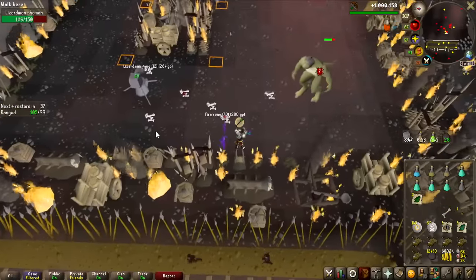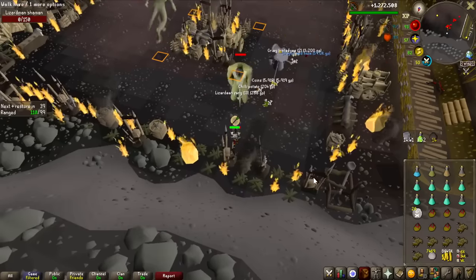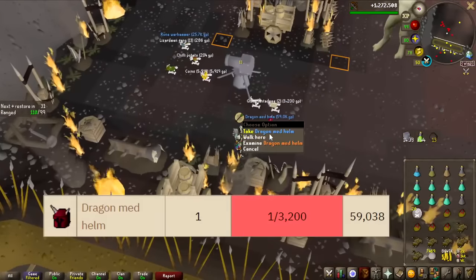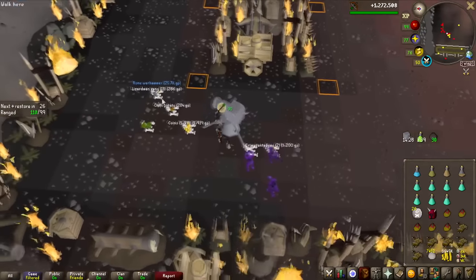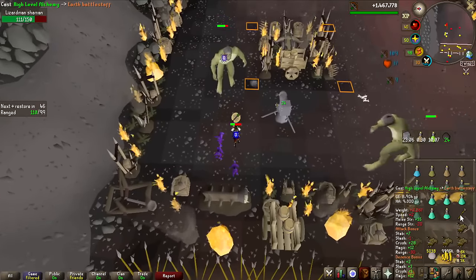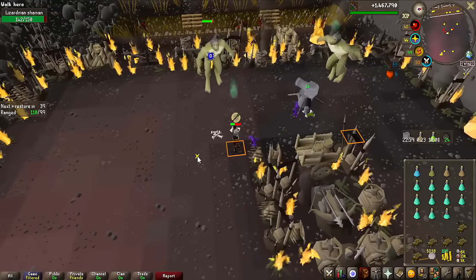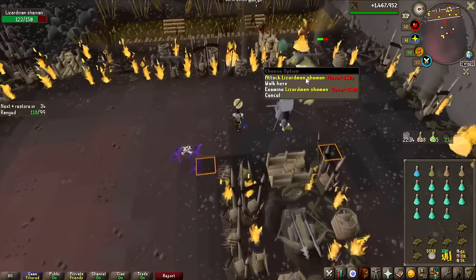A Dragon Med Helm! That's 1 in 3.2k without Ring of Wealth, and of course I'm using the Ring of the Gods. Well, we're getting a lot of dragon items at least — good sign maybe. We are now at roughly 2,900 kills, and this is when I reach 10,000,000 cash from just alching all the dropped items. It's not looking like I'll reach 20,000,000 cash, but if I'm lucky with drops it could be possible.